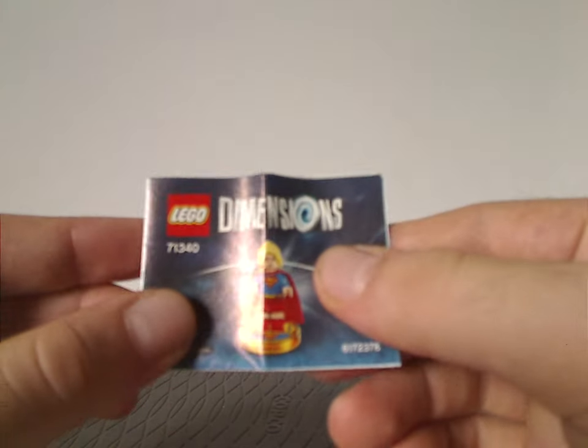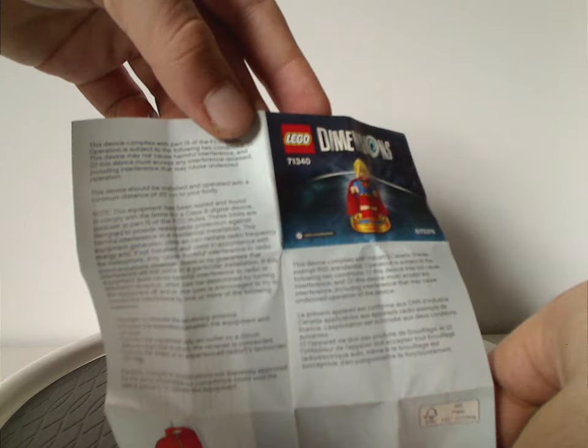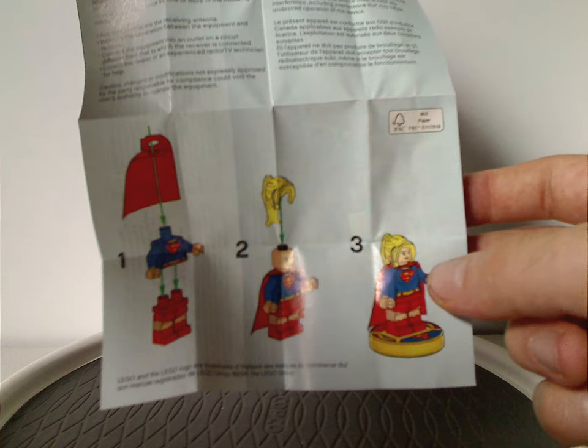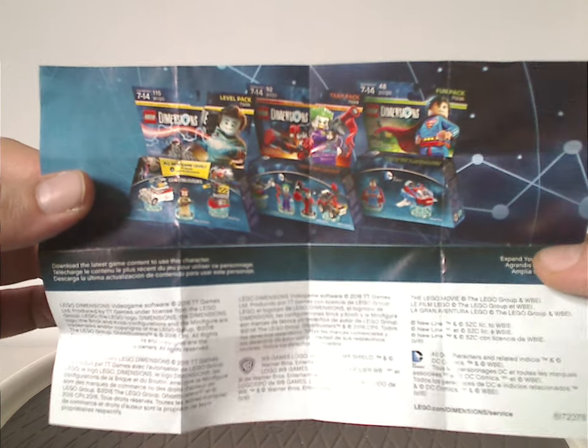As for Supergirl's insert, it has the same picture as the front of the Polybag, of course, and you can fill this out. And then there's a whole bunch of stuff — copyrights, warnings — and also building up Supergirl there. And there are some trademarks, and then advertisements for Year 1 DC and Ghostbusters level packs — that's important.